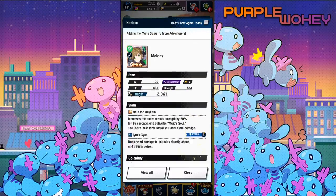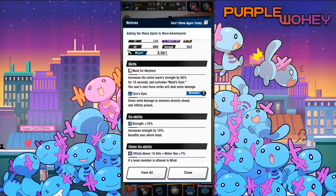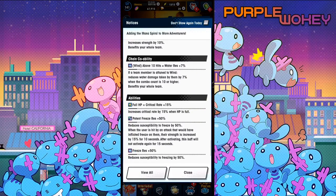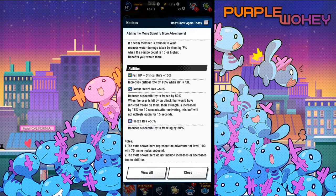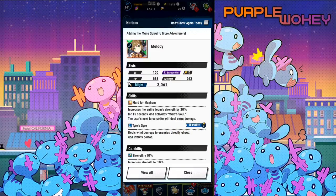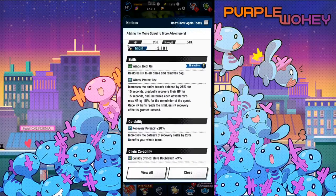Made for Mayhem — this is Melody. Increases the entire team's strength by 20% for 15 seconds and activates Maid's Soul; the user's next Force Strike will deal extra damage. Then there's Tyro's Gyre — deals wind damage to the enemy directly ahead and inflicts poison. Strength 10%, Above 10 Hits, Water Resistance 7%, Full HP equals Critical Rate 15%, Putrid Freeze 50%, and Freeze Resistance 50%. Kind of looks basic. Even her shareable skill is something Ranzel already kind of does and it's free, so I don't understand. I need to see more of Melody. The problem with a lot of 3-mana spirals is that they look very bland on paper, but then when you see them in action, it turns out they have crazy damage mods or something. We'll see about Melody.